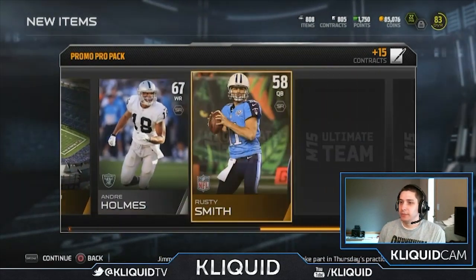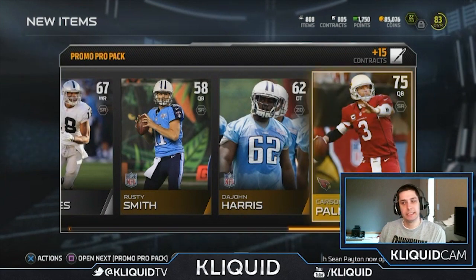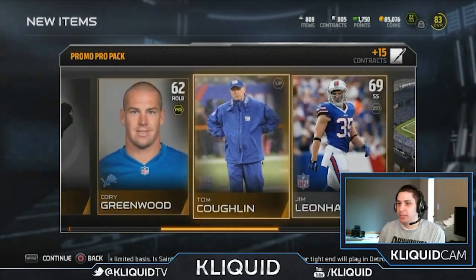Second pack. Come on, give me something. Rusty Smith. Here's our final card — this should be the gold one. Come on... Carson Palmer. These packs, man. I am just having the worst luck ever. I don't think I got anything of value here that I'm aware of.